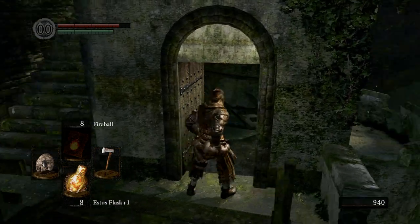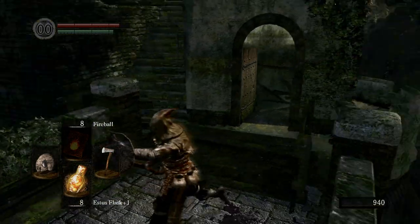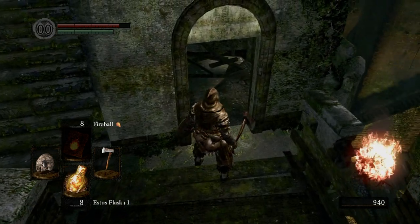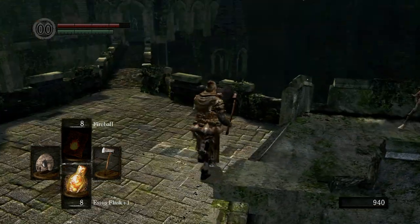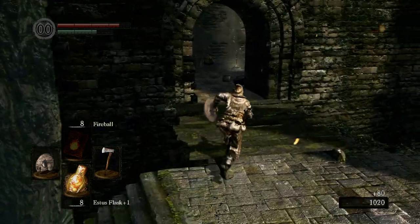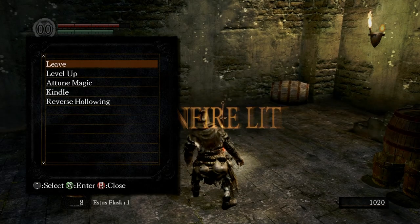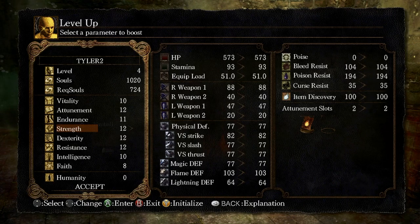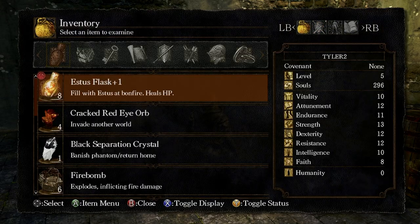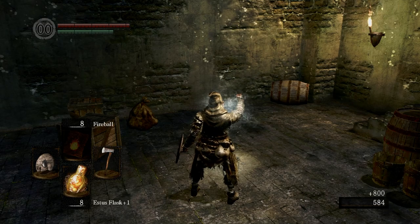If you're low on health, don't go here yet — just go straight to the bonfire. I'm going to go up to the bonfire now. I'm first going to get my Strength up to 16. And I'm just going to start using these soul items right now.